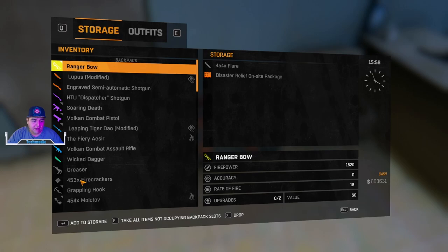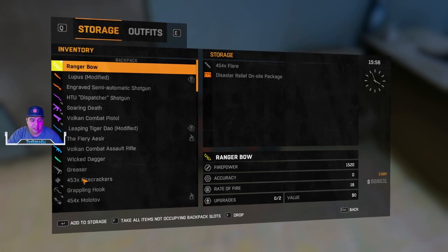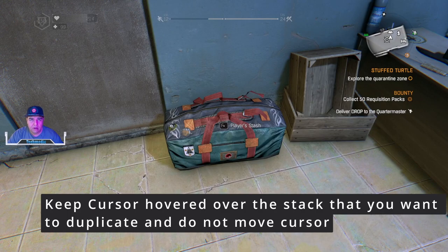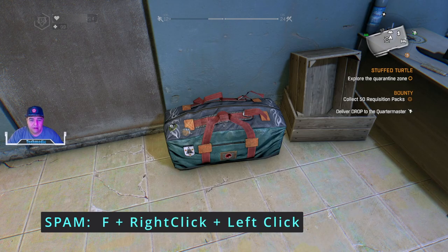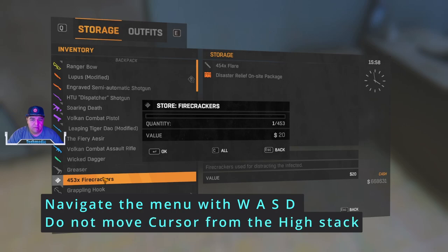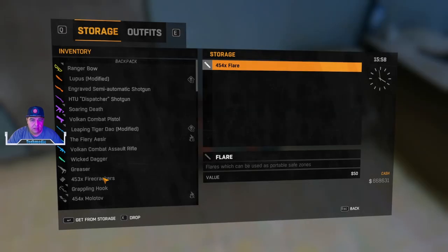Whatever high stack you have is going to be here inside your inventory. If you pick up something like firecrackers out in the wild, it's going to create an alternate stack and it's not going to add to this — that's how the patch has alleviated this glitch. But if you have something high, like 453 alcohol, you can utilize that and then create the stack of firecrackers so it's visible. You want everything to be visible, especially that high stack. When you exit out of your stash, hover over the firecrackers, exit out, then when you reopen your stash, spam F, right click, and left click.